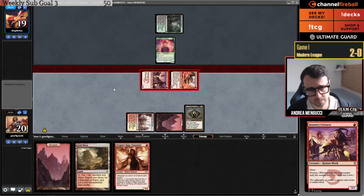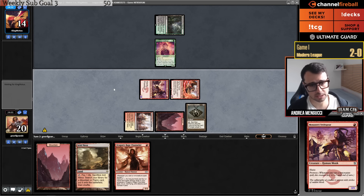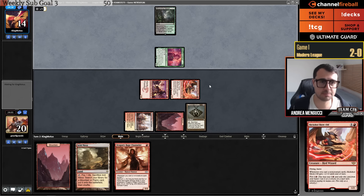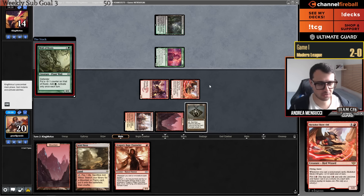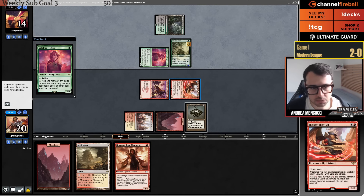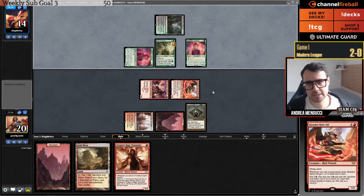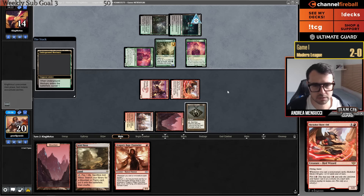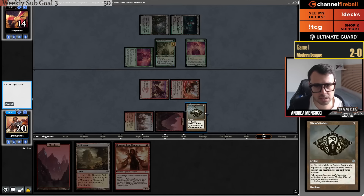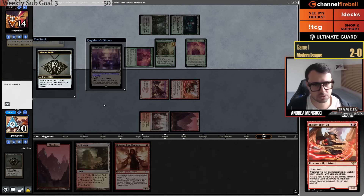As a Yawgmoth player — when I was playing Yawgmoth — I was dying to Slickshot Show-Off game one all the time. This card is really the worst enemy for Yawgmoth. One of the reasons the matchup against Prowess is bad game one is because of this card. When the Prowess deck doesn't draw this card I think you're a favorite, but whenever they do, you're not, because Yawgmoth has no removal spells — the only removal is Grist, which is really bad.